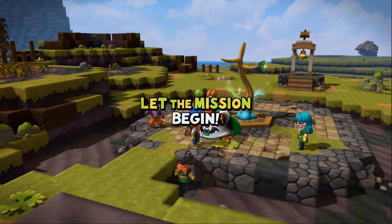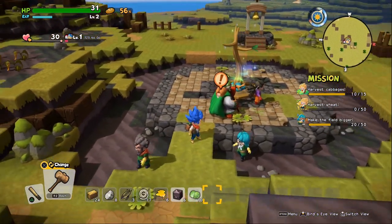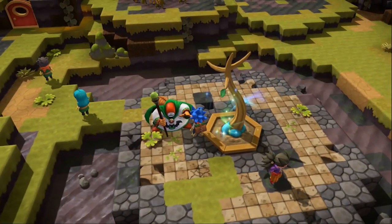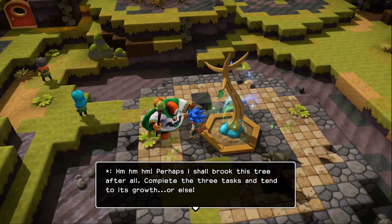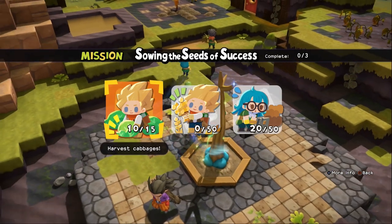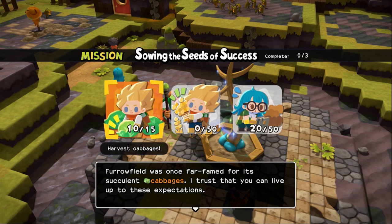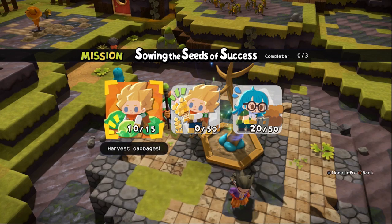And so it does begin. Let's talk again — complete these three tasks and tend to its growth, or else. Mission: Sowing the Seeds of Success. Harvest the cabbages — we only got five more to harvest, 15 cabbages total. Furrowfield was once a great farming island.